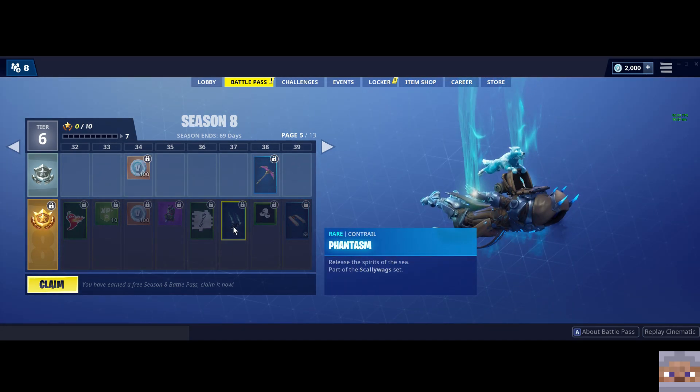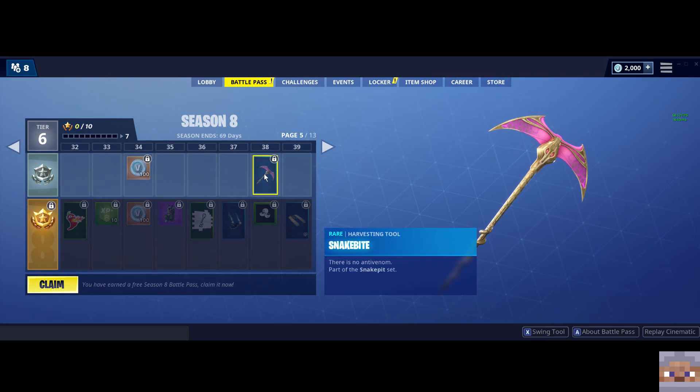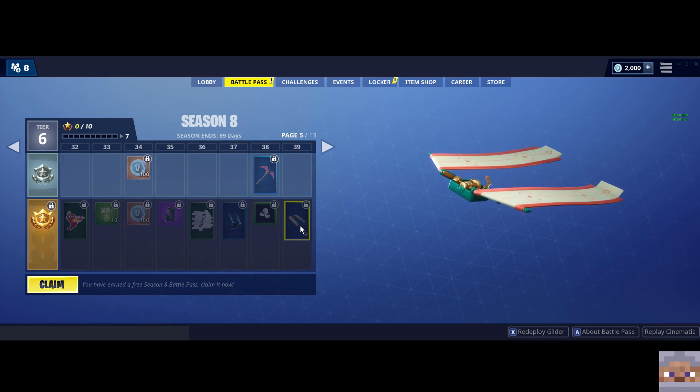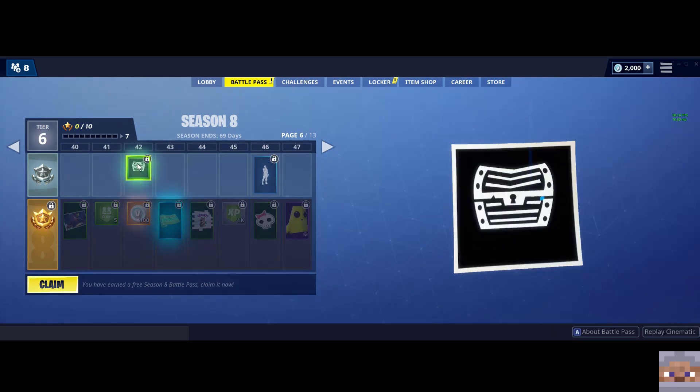Lots of emoticons. Nice contrail there. I'm not sure what I think about that pickaxe — it's interesting. Another glider, so you get two — you get a scroll glider. That could be cool, kind of like a map thing. Very nice, let's keep on going.